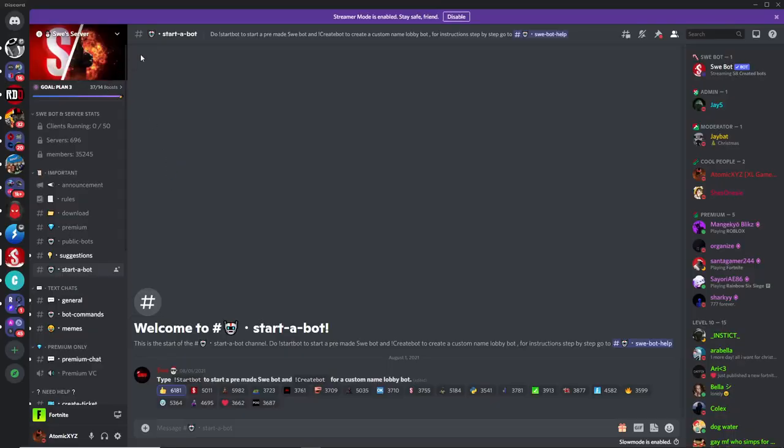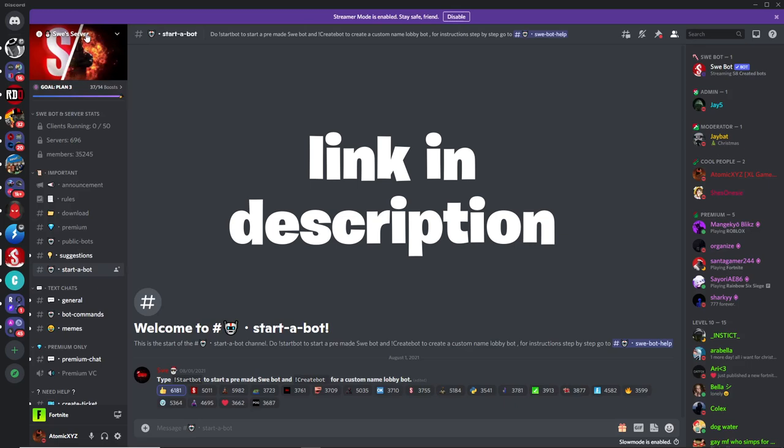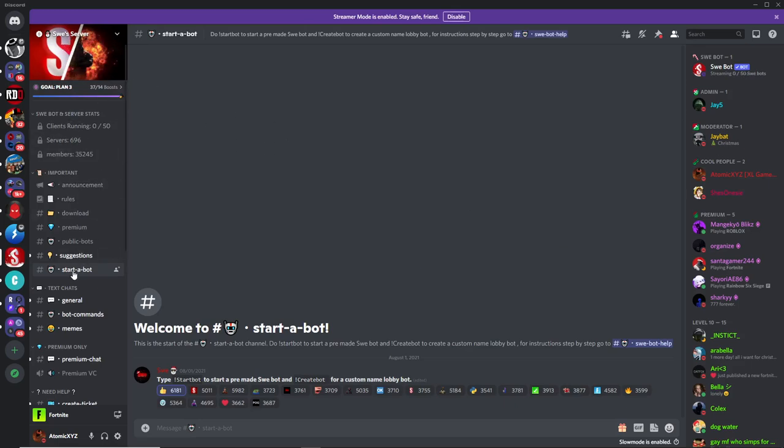So to get this bot, what you want to do is first join Sway's server — the link for that will be in the description. Once you join the server, you want to head down over here to the Startup Bot section.